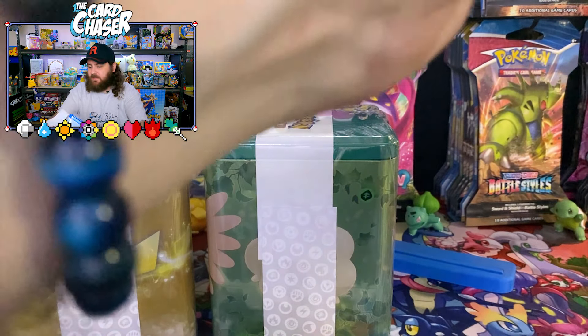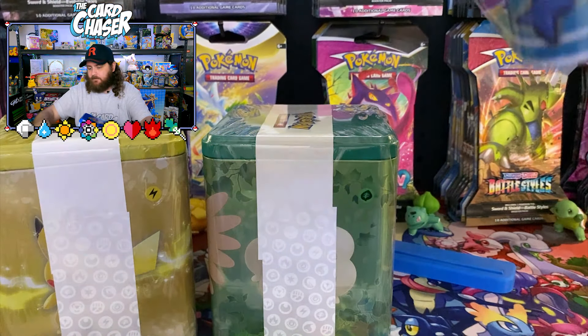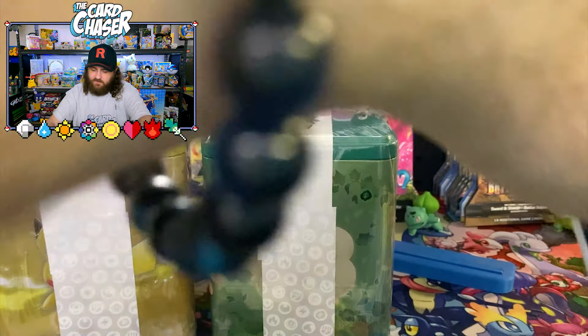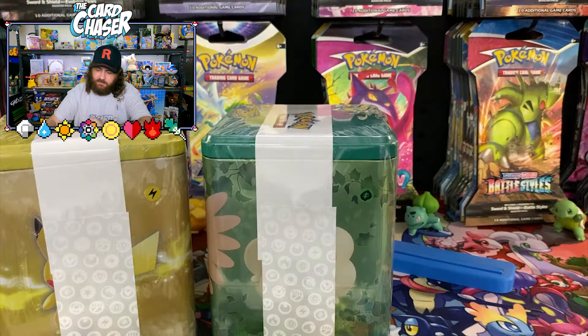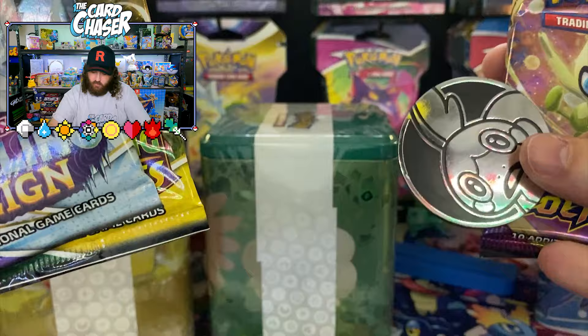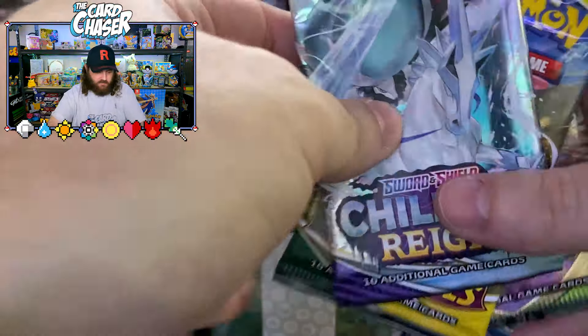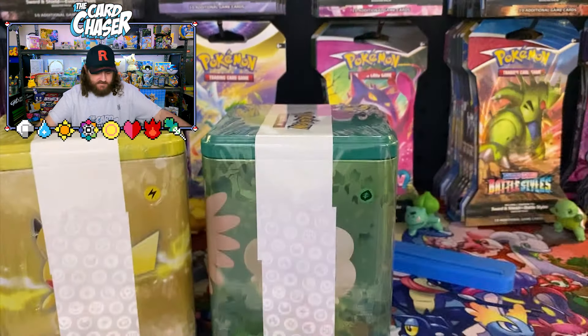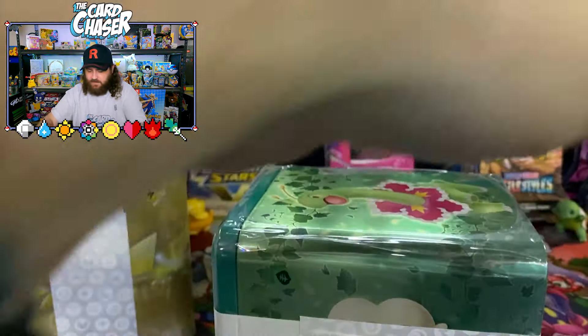I'm not quite sure what packs come in here. Let's find out — they might all be the same. We've got a Chilling Rain coin, Vivid Voltage, and Revolving Skies. Put that to the side over there, let's open up the next one.